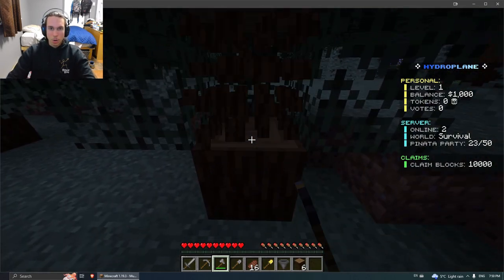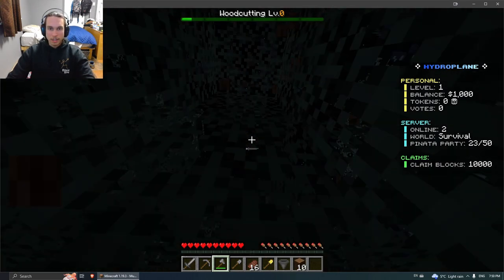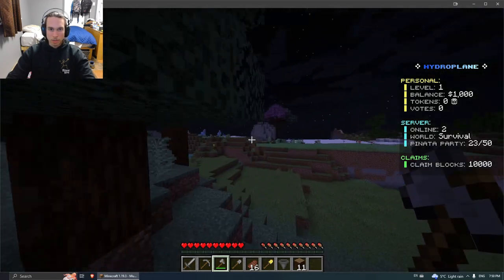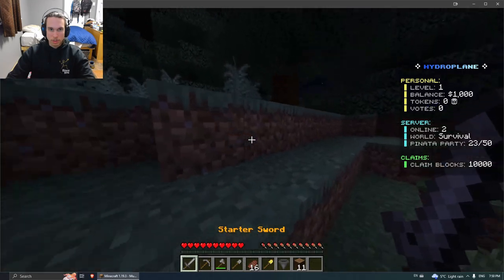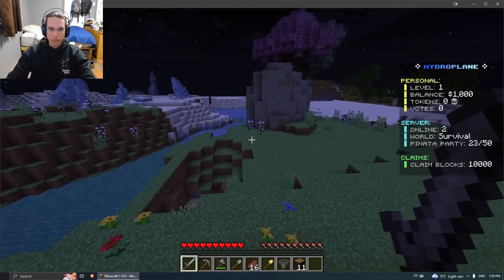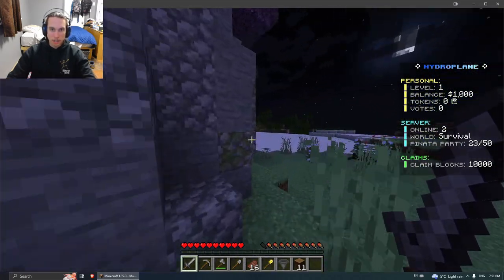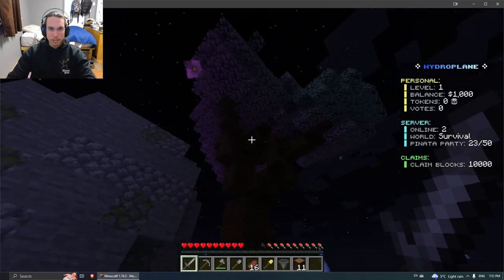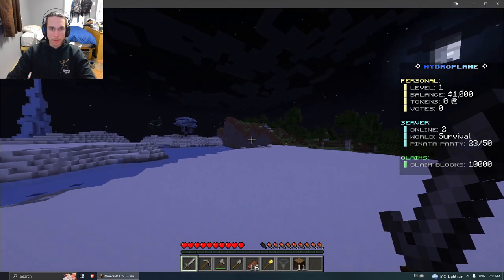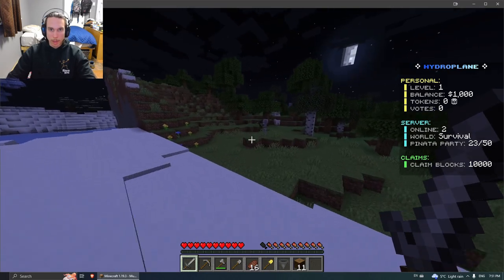Alright, that should be enough wood for now. Let's explore this biome a bit — damn, yeah this is hella custom, it's pretty sick. There are custom trees and stuff, and it's an ice biome. It's not perfect but it looks pretty sick to me.